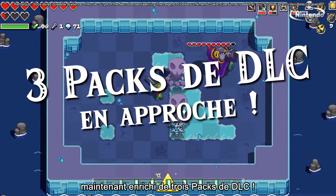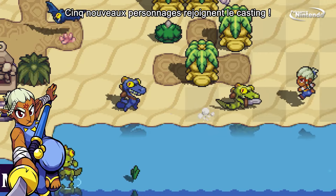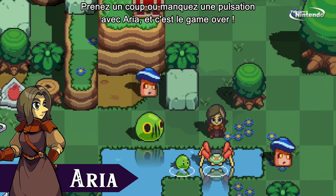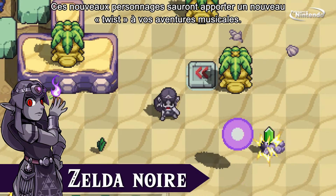Now with three additional DLC packs. Pack 1, Character Pack — five newly added characters join the ensemble. Impa excels in ranged attacks with the Naginata. Take one hit or miss a beat with Aria, and it's game over. With these characters, you can take your musical journey for a new spin.